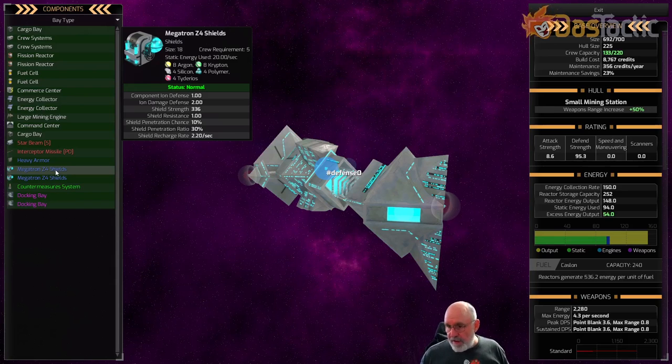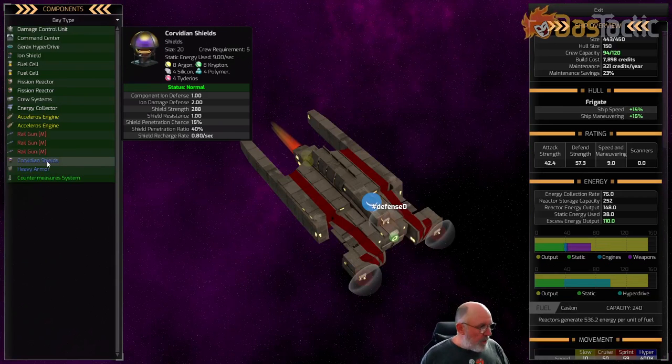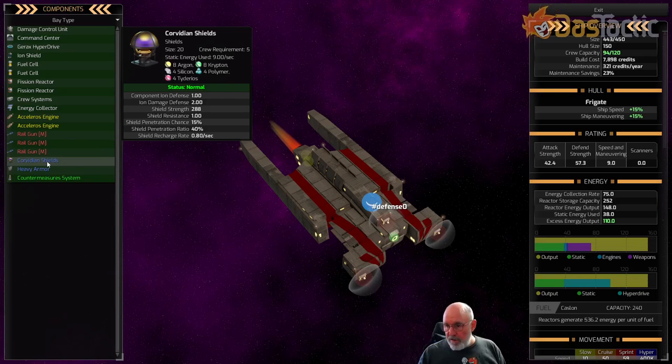These are very good shields. In comparison, our ship uses Covedian shields, also at tech level two, which have a recharge rate of only 0.8 per second - essentially one third the recharge rate of the Xenox shield. They really struggle to replenish themselves. They also have a higher chance for penetration and 10 more damage going through when penetration occurs.